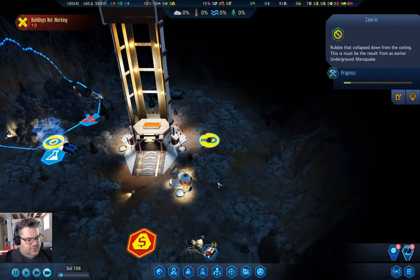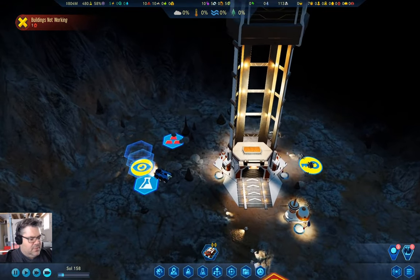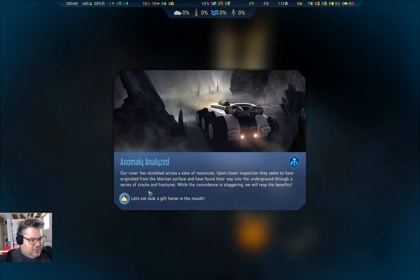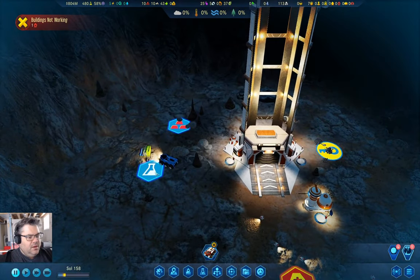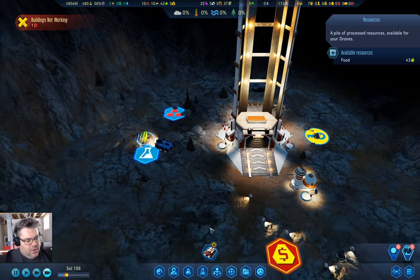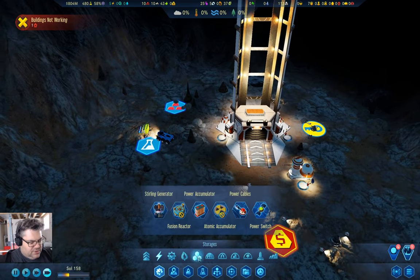We've got space. Anomaly — rovers stumbled across a slew of resources. Let's not look a gift horse in the mouth. What have we got? We have polymers. Wow, that's a fair bit of stuff. Now what I want to do is build some storage things here.